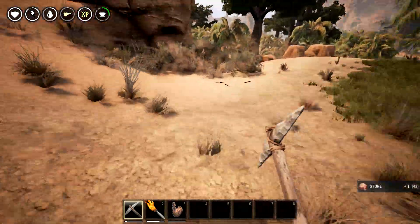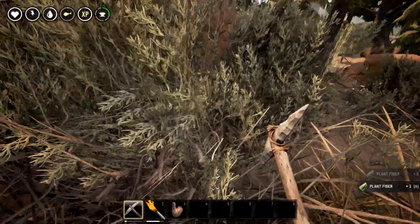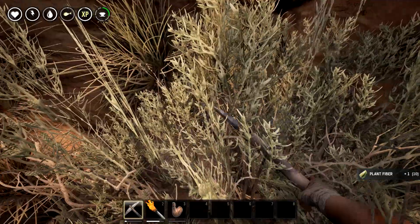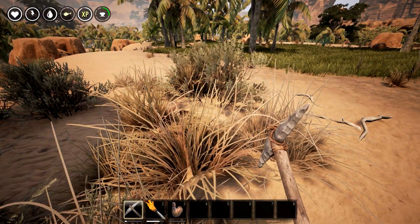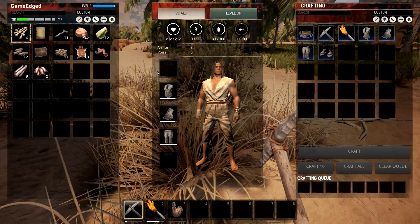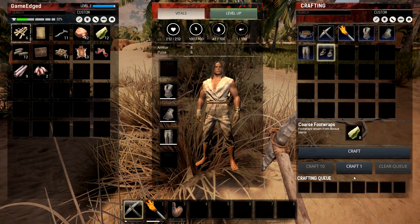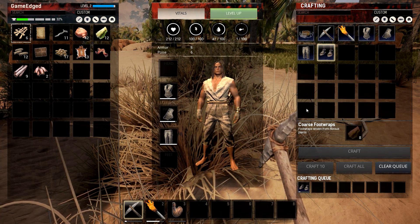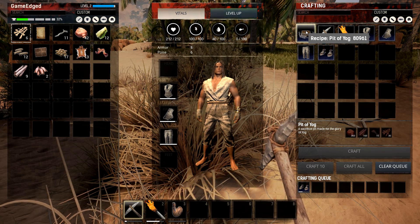Let's see if we can pick up a little more plant fiber - maybe I'm missing something. Just pick this up here - plant fiber. We're picking up 10 to 13 at a shot. Now we should be able to craft it. It doesn't come out of the inventory queue until they're finished crafting - that's what it is.